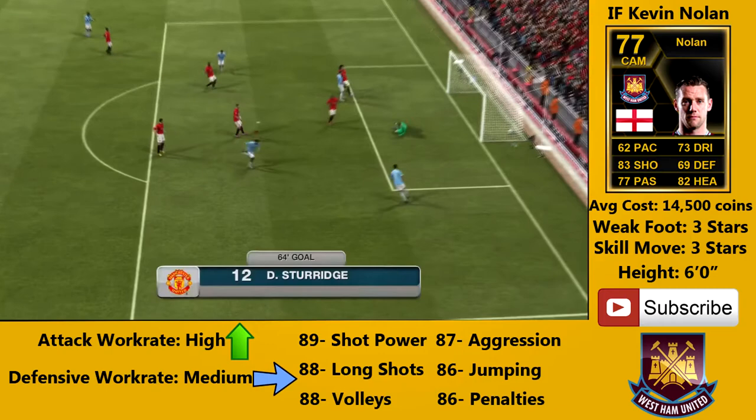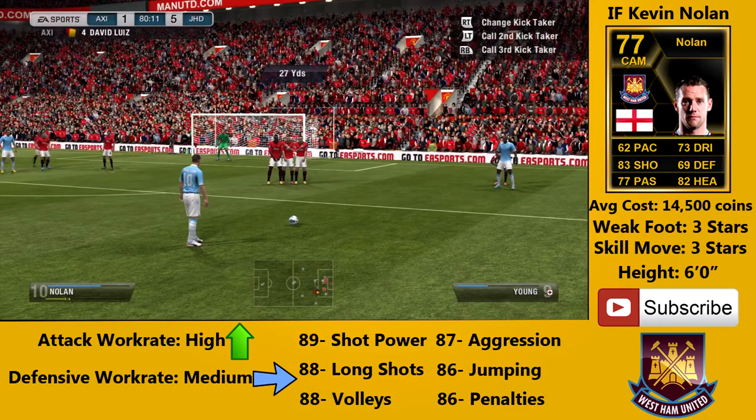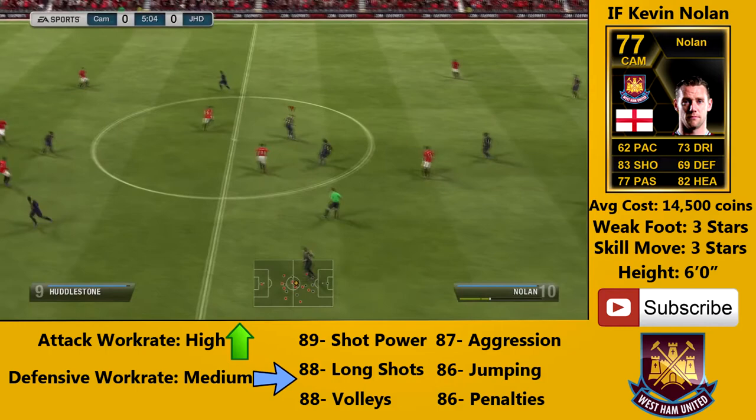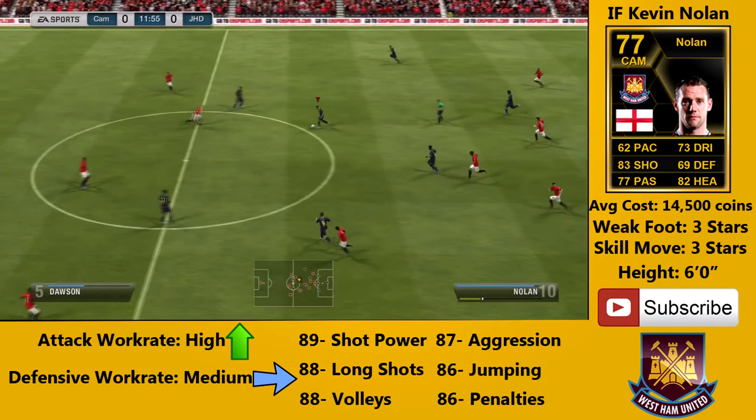Two more things I want to cover. The first is that you could play him as a striker if you wanted to, due to his great stats as a central midfield — like his long shots and his shooting. His shooting is actually his highest stat on his card, and also his heading. Those are two stats that a striker really needs, so if you really wanted to, you could put a converter on him and play him as a striker.